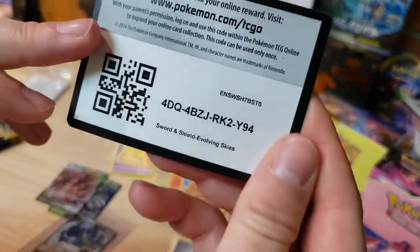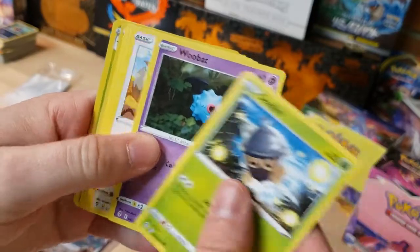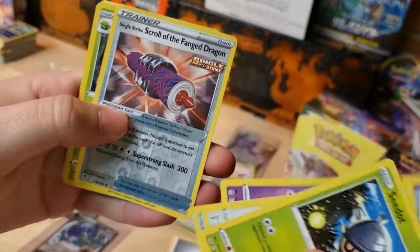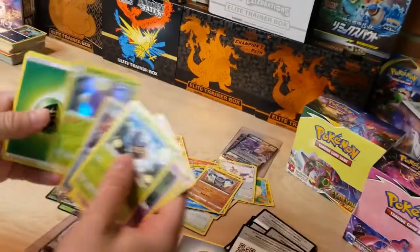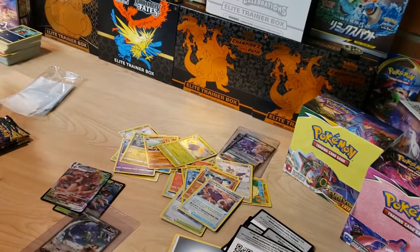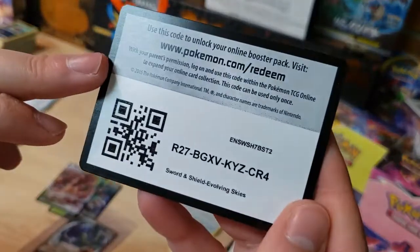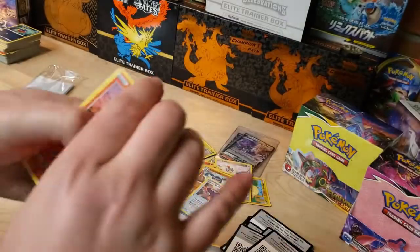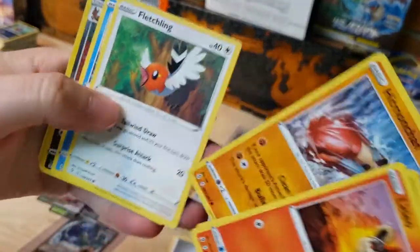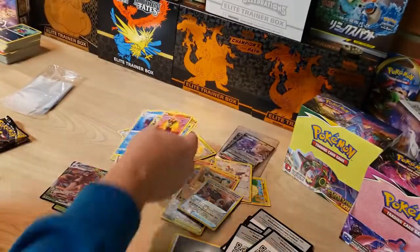Next pack — got a Swoobat, Eevee, Single Strike Scroll, the Fanged Dragon, and a Jumpluff holo. Four packs left. Got Litleo, Hoppip, Hitmonchamp — reverse Thievul and a Sharpedo non-holo.